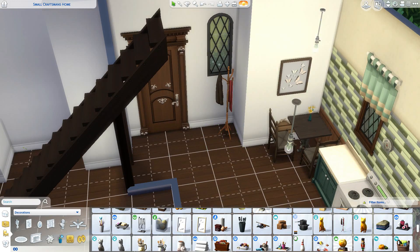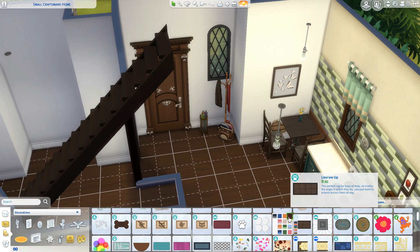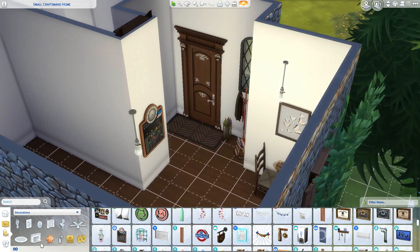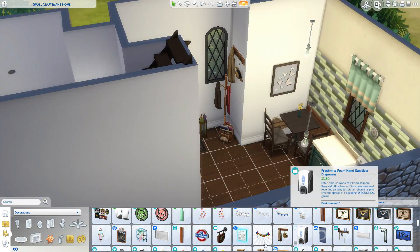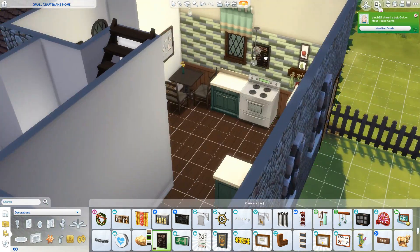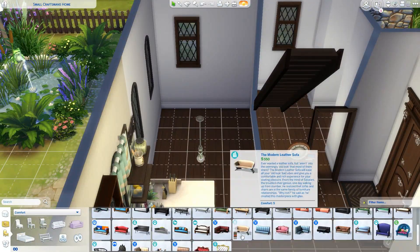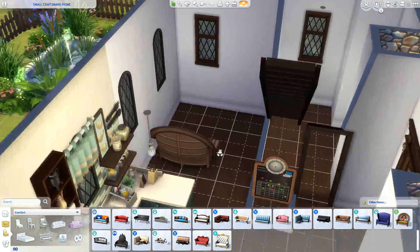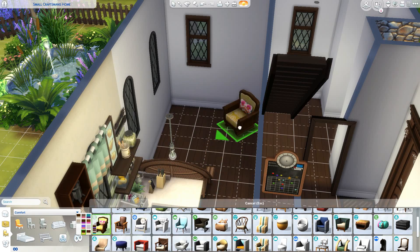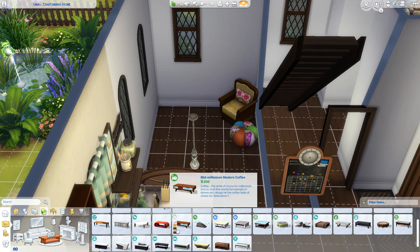Just to separate the kitchen, I added a tiled wall to the back to make it look slightly separate, because I always use plain wallpaper around the rest of the house and then decorate heavily. My favorite area is the living room — it's more colorful than what I usually go for. I used chairs from Movie Hangout Stuff in different colored prints, not caring if they clashed.